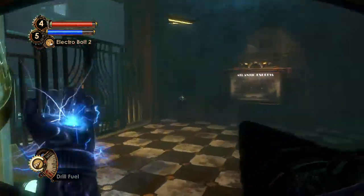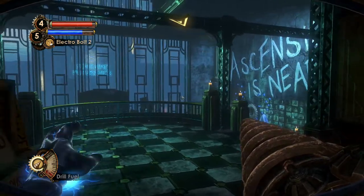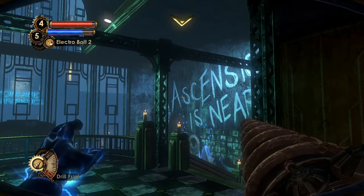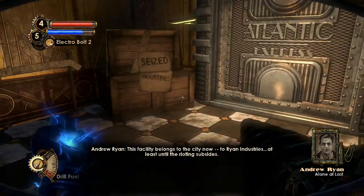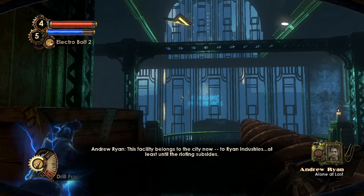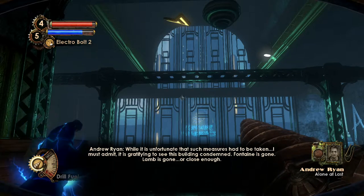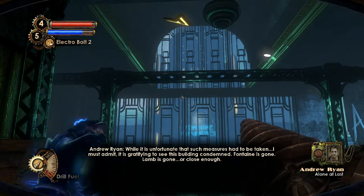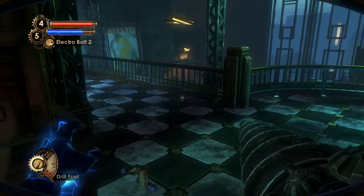Fontaine Futuristics is a really really cool level — one of my favorite levels in Bioshock 2. We have an audio diary introducing us to this level. Ascension is near. This is also the headquarters of Sophia Lamb, so we're going to see a lot of the butterflies and that stuff. Let's listen to 'Alone at Last' first. This facility belongs to the city now, to Ryan Industries — at least until the rioting subsides. Fontaine is gone. Lamb is gone, or close enough. I am alone at last, alone with my city. So Andrew Ryan kicking back after he vanquished all of his competitors.